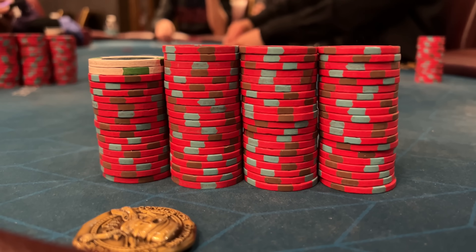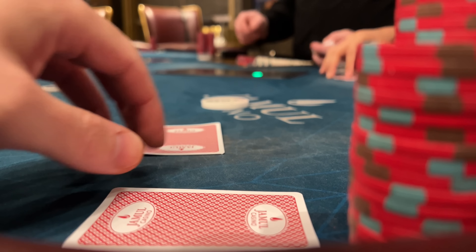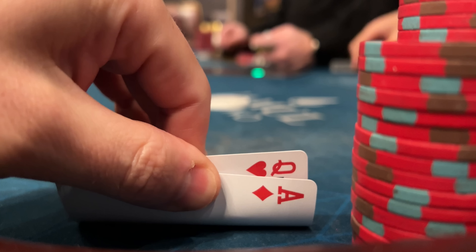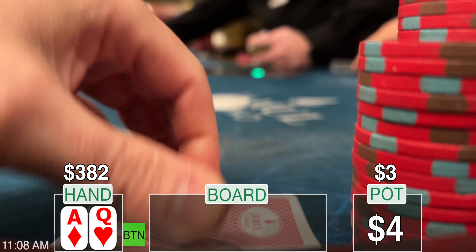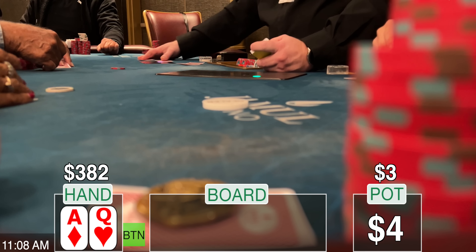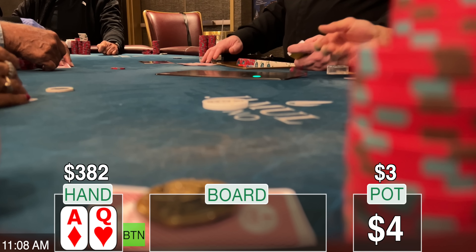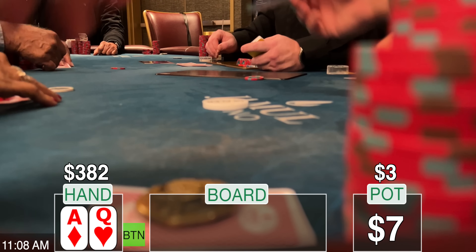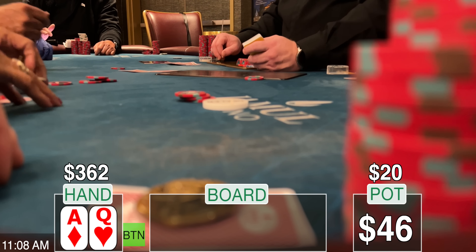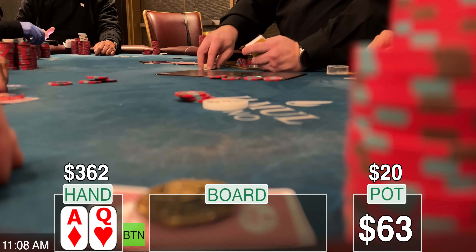Stack at $382 and on the button one more time, the dealer tosses me Ace Queen offsuit — the same losing hand from the previous hand. Trying to choose my spots in position, which is easy to do when you pick up Ace Queen. A new player in seat one limps and I make it 20. The small blind defends, the hijack throws in 17 more, and we're headed three ways to the flop.